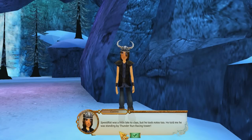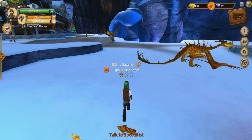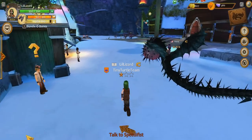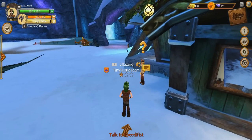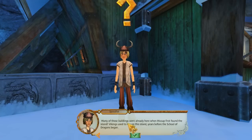Speedy Fist was a little late to class, but he took notes too — he told me he was standing by the Thunder Run Racing Tower. So we need to go talk to Speedy Fist now. I wasn't late, I'd just like to make a fashionable entrance. Here are my notes: Many of these buildings were already here when Hiccup first found the island. Vikings used to live on this island years before the School of Dragons began.